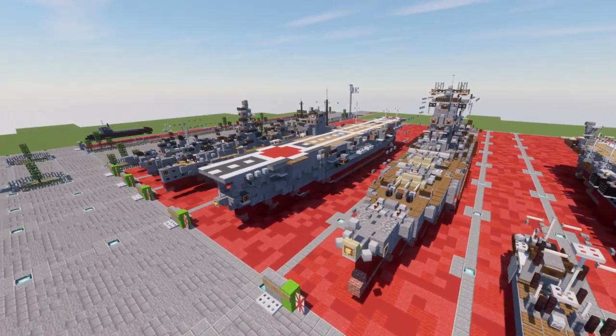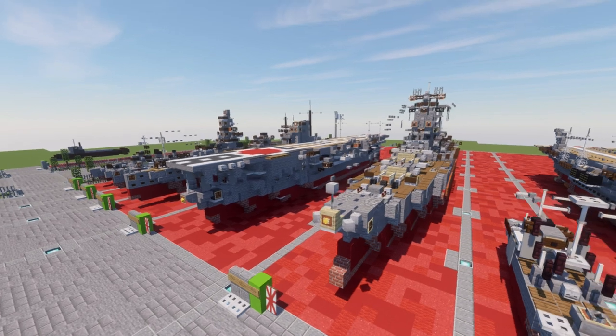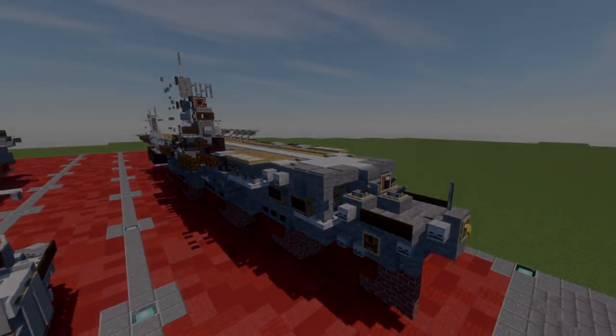We also did Kaga not too long ago — she's a bit older but we did do Kaga, so you now have two Japanese carriers to add to your battle fleet. Anyways, let's go ahead and jump into the tutorial beginning with our first layer.